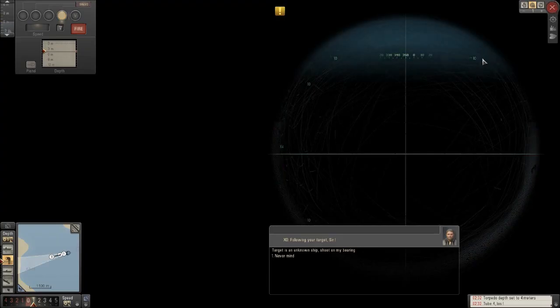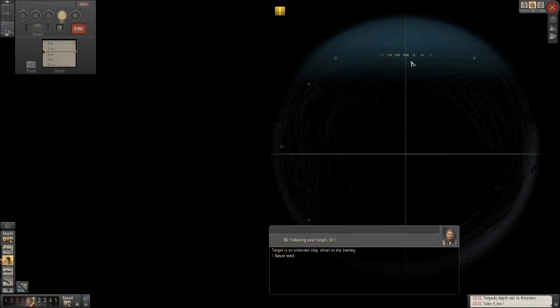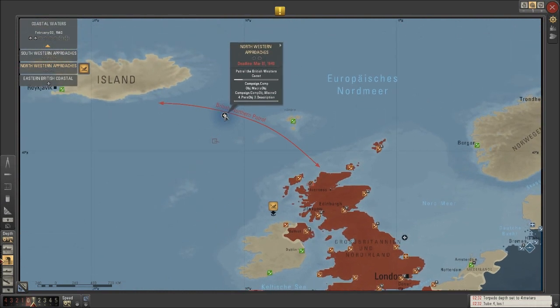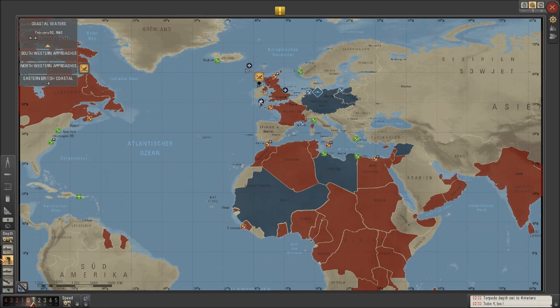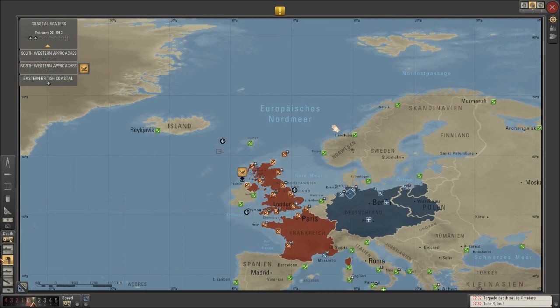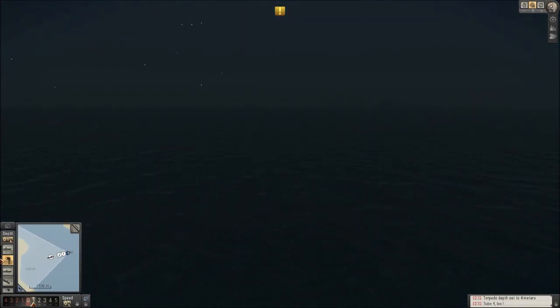What we might do after a refit and repair is just come back here. Time is running out — it's February 2nd, 1940. I think this mission ends around the end of March, March 1st, so we don't have a lot of time left. I don't think it's going to get done, if I'm honest. The southwestern approaches maybe, but certainly not up here. This does mean that Norway is going to be coming soon, so we can get some points that way. As it sits, I'm not hopeful for this mission.